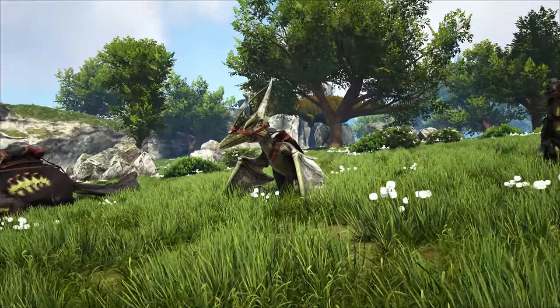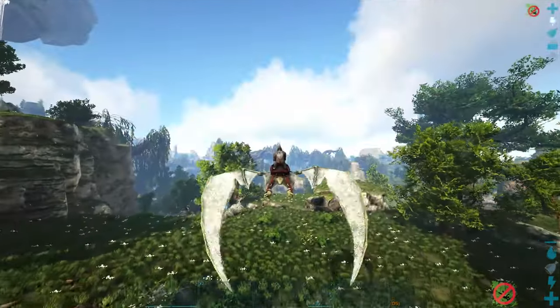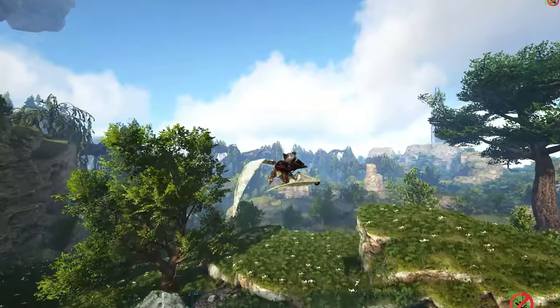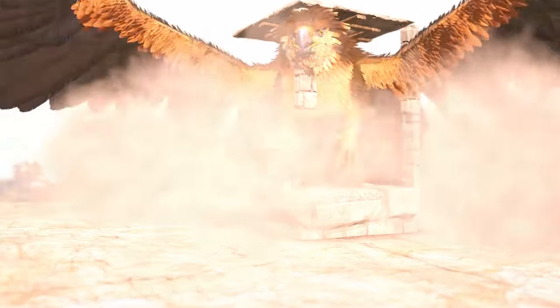Now number four on this list will be the Pteranodon. This dino is a great flyer and another easy tame with kibble. You'll use this dino to traverse the map over short distances along with taming other dinosaurs, being able to kite them into traps easily. This dinosaur will help you tame just about anything.